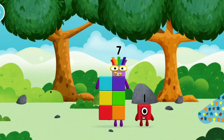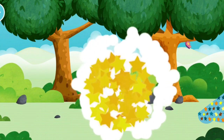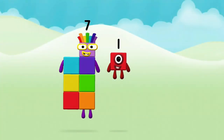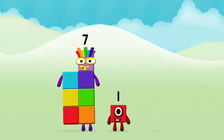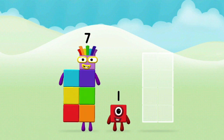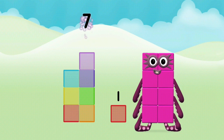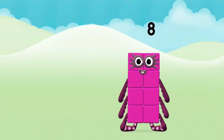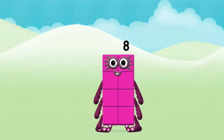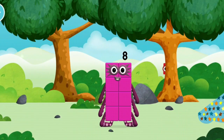You found a number block! What number block will you make when you add these two number blocks together? Great! Add the number blocks together! 7, 1 — 7 plus 1 equals 8! Amazing! You made number block 8! You made a new number block!